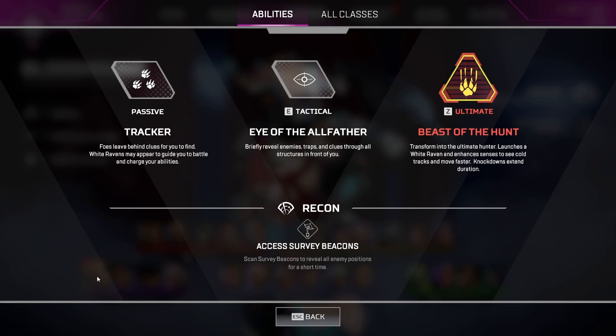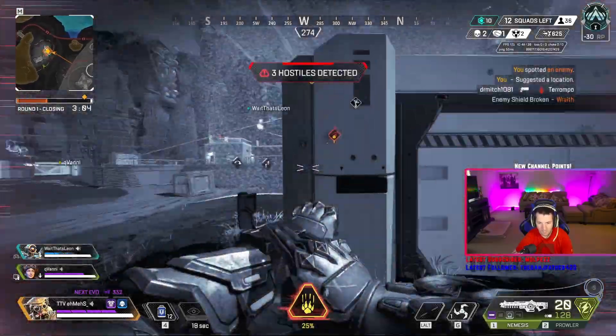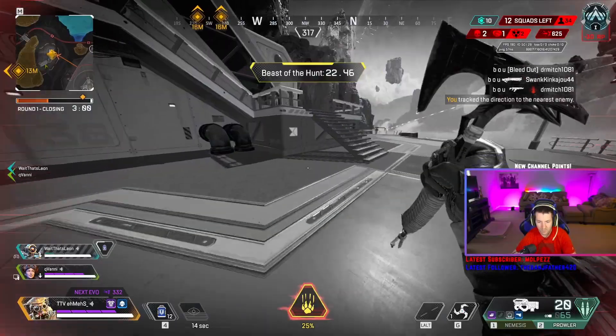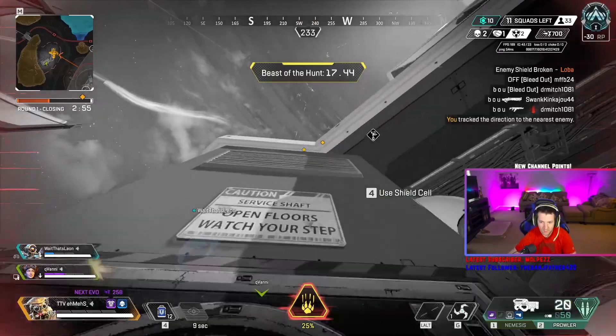His tactical, Eye of the Allfather, is a cone scan in front of him at up to 125 meters. It'll highlight anybody within 75 meters and that HUD lasts for one second and tracks them. White Ravens appear on the map when no one's near you — scanning these refunds your tactical and reduces your ultimate by 25%, and the White Raven will automatically track the closest team near you. Using this near the start zone means you may already have your ultimate ready before the first fight.